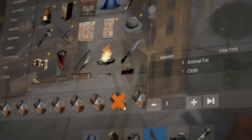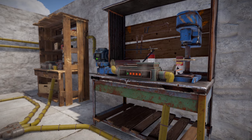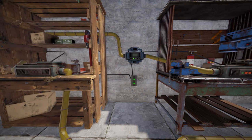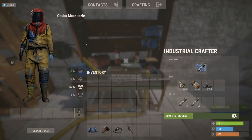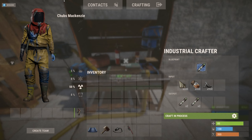You'll never have to wait for meds or ammo to craft again. Industrial Rust means automated crafting. Any regular workbench can be outfitted with an industrial crafter and put to work for you. Give it a blueprint, feed it with ingredients and power, turn it on, and it'll start to craft the blueprint item and store it in one of the four internal storage slots.